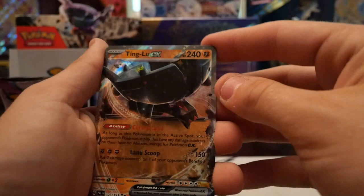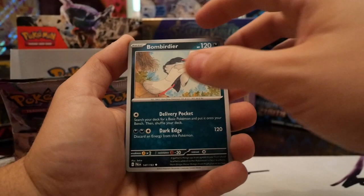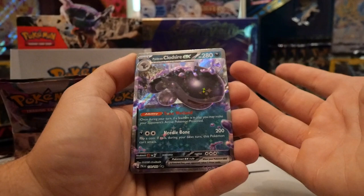Hoppip, Paldean Wooper, Noivern, Combee, Skiploom, Dendro, Palisand, Tinkatink — that's cool — Quaxly, Tinglu EX! I love the new artwork with the EXes too, that hollow design is really nice. Finally getting somewhere y'all! Pineco, Tinkatink, Mankey, Delibird, Bombirdier, Luminous Energy, Flamigo, Murkrow, reverse Frigibax, reverse, and a Paldean Clodsire EX. I wonder why they put Paldean on there when there's no other Clodsire.